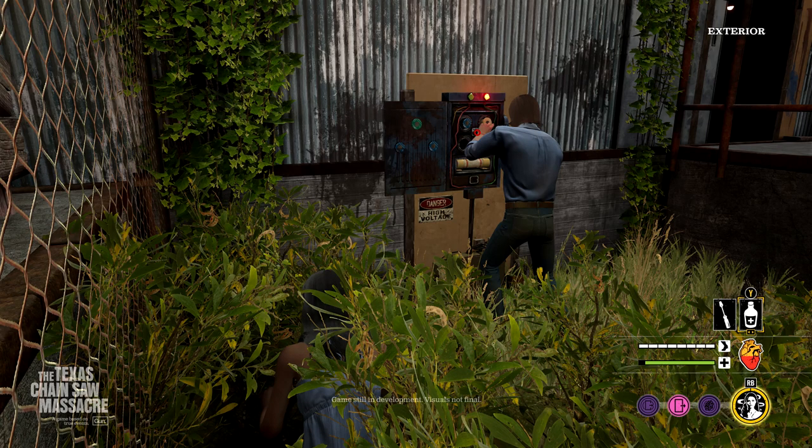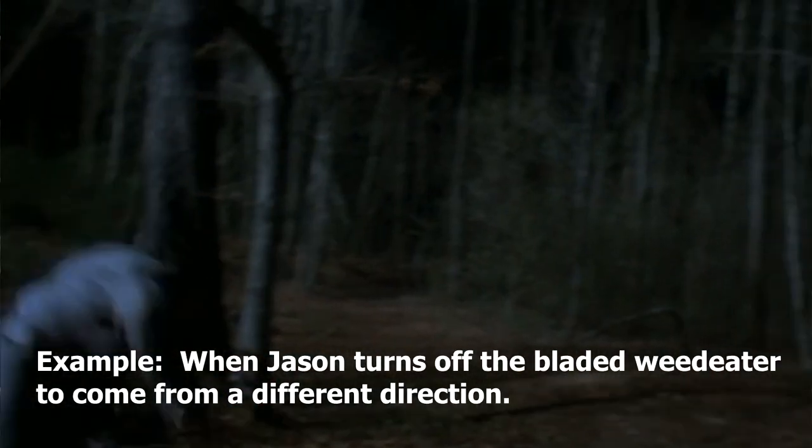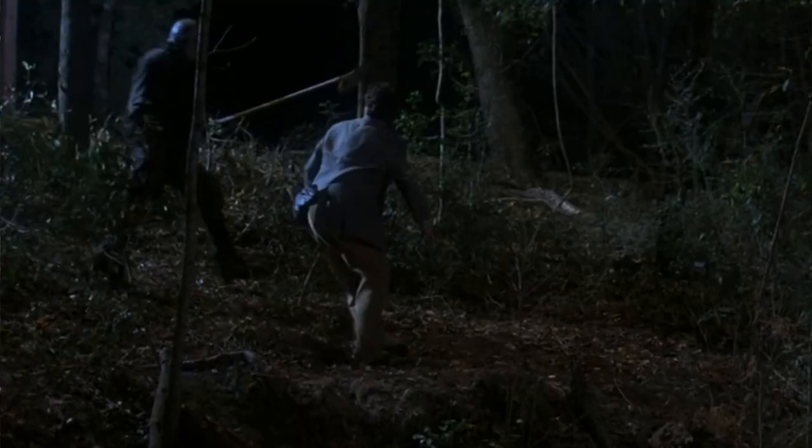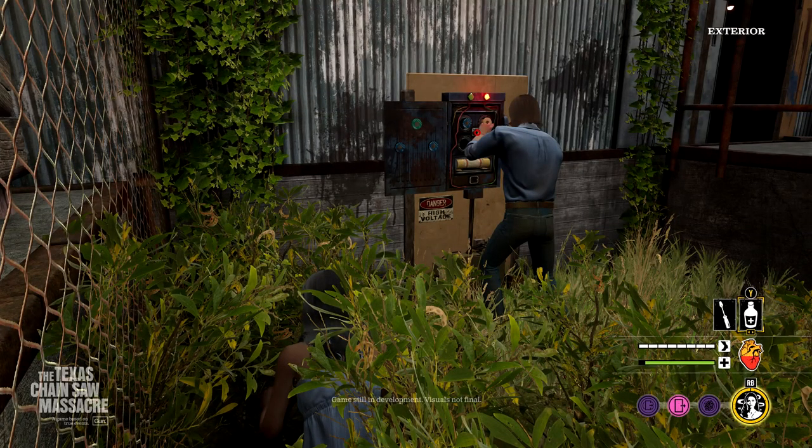Those close-call moments are what I'm looking forward to most. Some of you have been asking about stealth — does Leatherface's proximity warning go away when his chainsaw is off, so he can reroute and come at you from a different angle for a surprise? That's one of the bigger questions I have myself. With this screenshot, it looks like they are prepping to open the exits, heading into the end stages of a match. I'm sure there's a lot they've saved as a surprise that we just don't know about — we'll have to wait until we get hands on in the technical test.